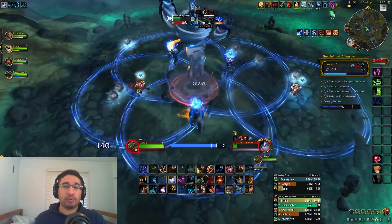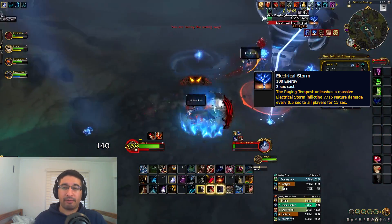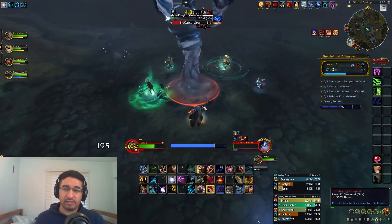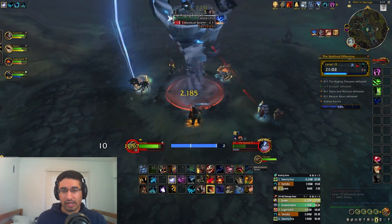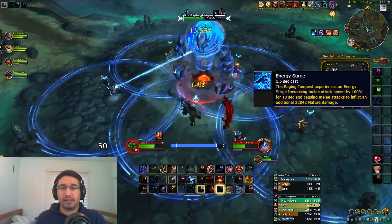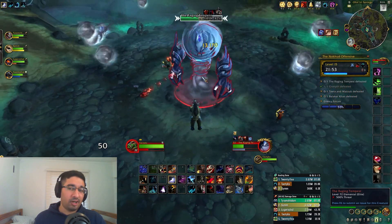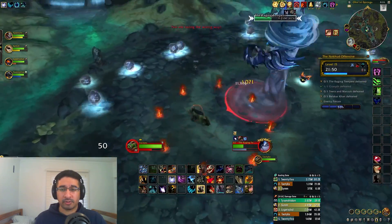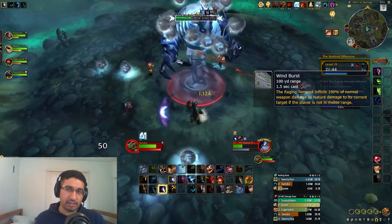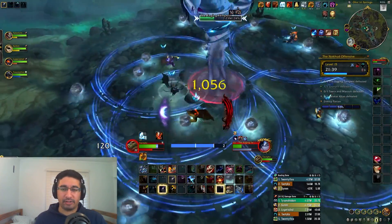At full energy, the boss channels Electrical Storm, which lasts 15 seconds and deals heavy nature damage to the entire group every 0.5 seconds — chain defensives, healer CDs, and party cooldowns to survive. For tanks, the boss occasionally buffs himself with Energy Surge, a 100% attack speed increase that causes melee hits to deal additional nature damage. Also, whenever you move out of melee range, the boss will instead spam Wind Burst at you, dealing the same total damage as a melee hit but as nature, so be careful backing away and be prepared for that extra magic damage intake.